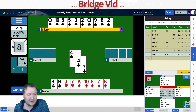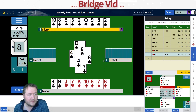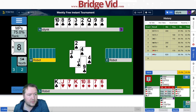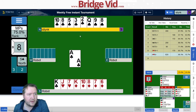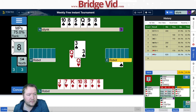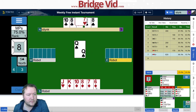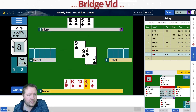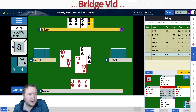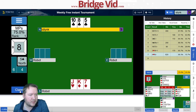I think I want to hope for them to have ace doubleton, because ace-jack third gives east a singleton club and a doubleton heart — stack of cards. And if that's the case, we're going down a couple. Five clubs down two — probably like 20 percent.